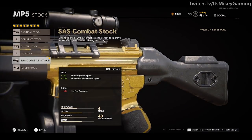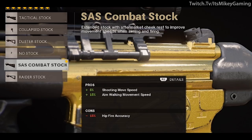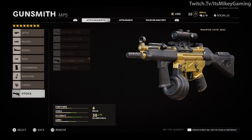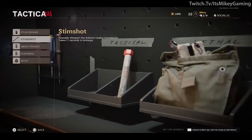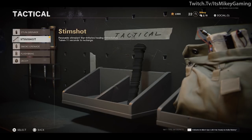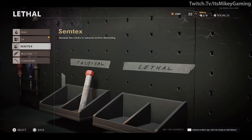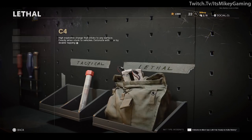For the stock, SAS Combat Stock gives plus 5% shooting movement speed and plus 15% aim walking movement speed — really good for ducking in and out of cover. The negative 15% hip fire accuracy doesn't affect us since we're sniping. Secondary — who cares. For the tactical, in hardcore someone may get a hit marker on you and your HUD will be completely bloody with messed-up hearing — the Stem Shot counters that. C4 for lethal is personal preference, but I'll explain it in a moment. Proxymime field upgrade has a very low cooldown of 2 minutes versus the Field Mic at 3 minutes 30 seconds — so I like the Proxymime.